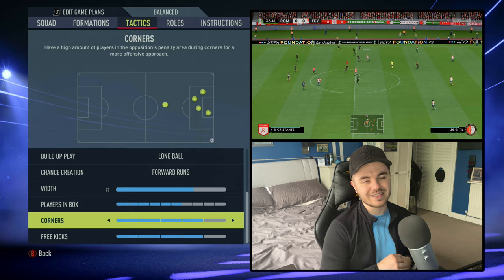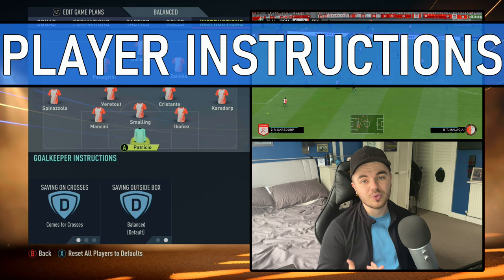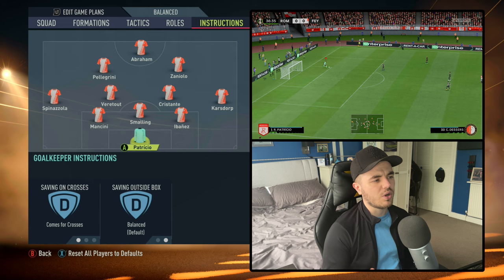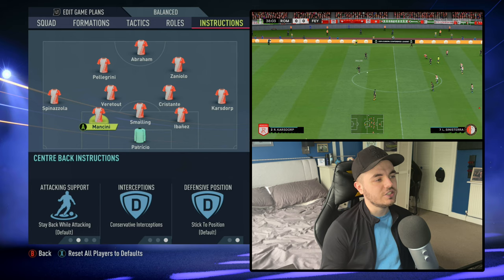With the player instructions, starting with Rui Patrício in goal: he's on comes for crosses. We leave save outside the box off as it's unbalanced with a mid-block setup. The saving on crosses instruction suits him well — he's someone who likes to assert himself, and I think it's one of the reasons Mourinho was attracted to him. Mourinho likes aggressive-minded players, and that counts for being in goal as well.